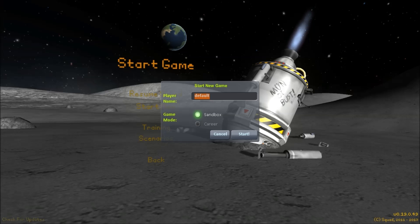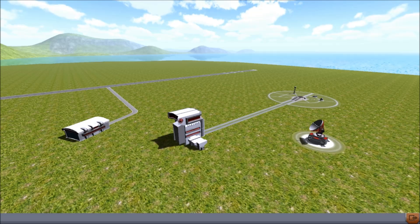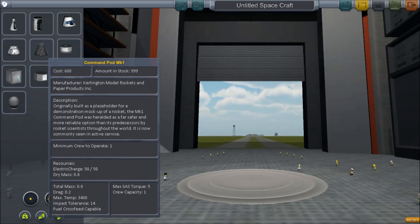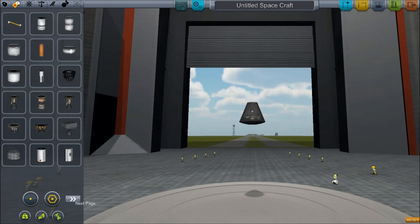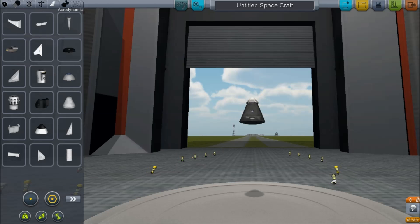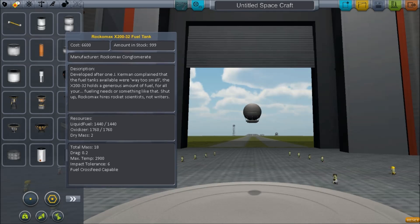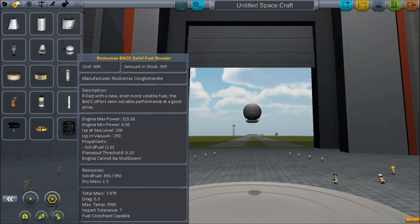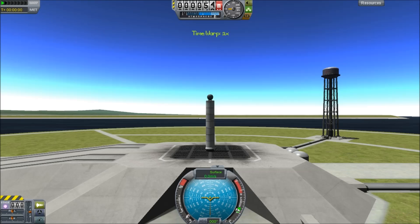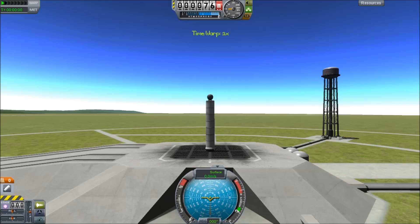Let's start this and just take you through what's going on. The thing that people have most talked about is the re-entry effects. There's actually two atmospheric effects, and the easiest way to see these atmospheric effects is to take a probe body and stick it on the front of a solid rocket booster and then launch it.